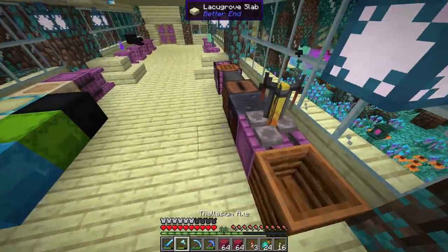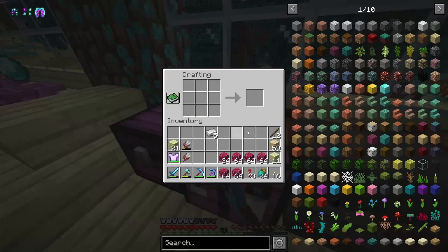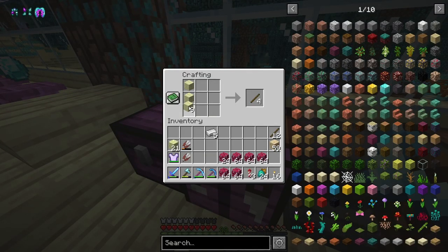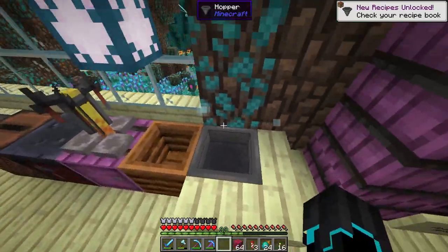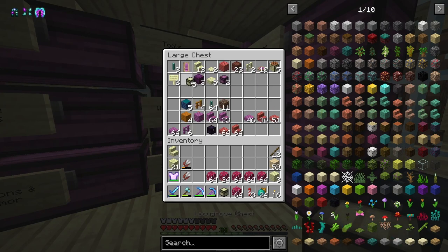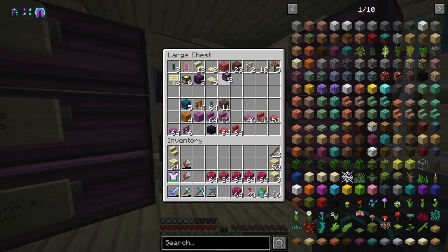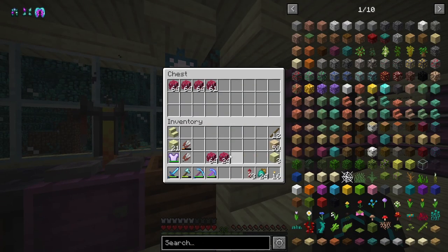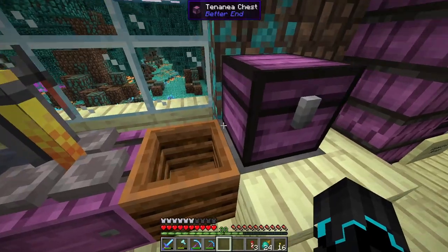I think I have enough iron, so I'm gonna go ahead and use some of it for a hopper. Because we have a lot of these bushes right here, I'm gonna go ahead and make a hopper. I need another chest, just like so. Perfect. That's the right color. There we go. I think I should be able to place this in.